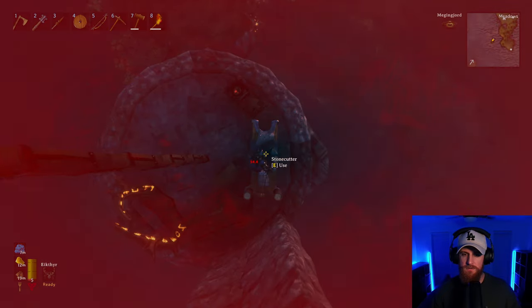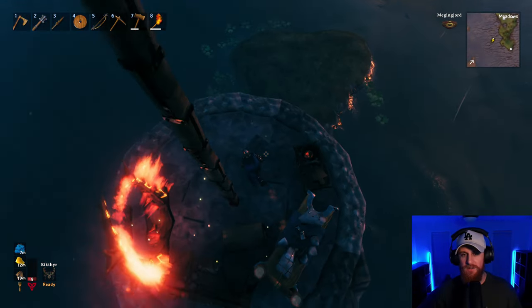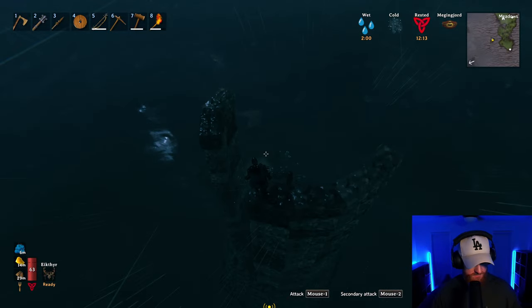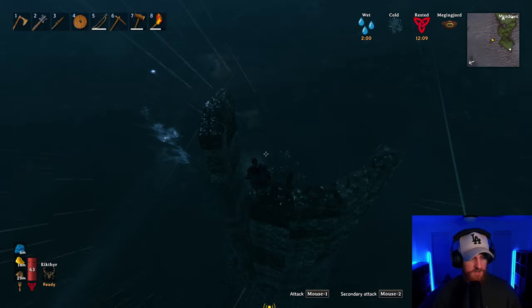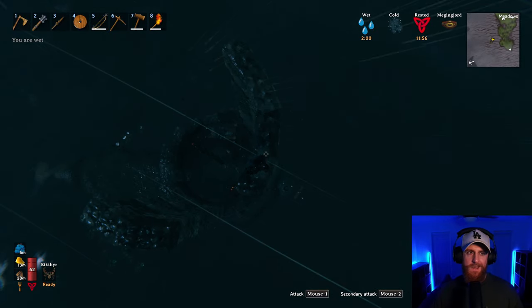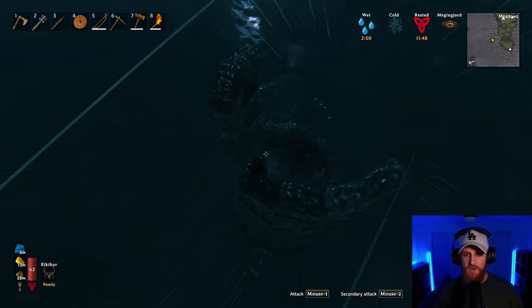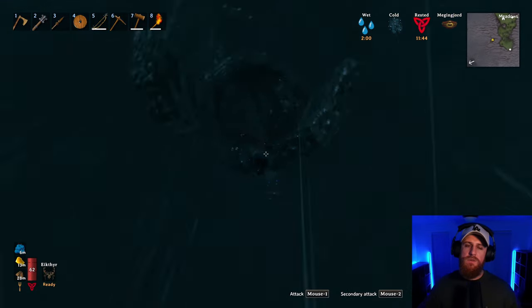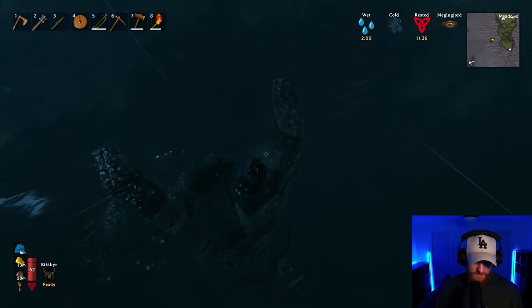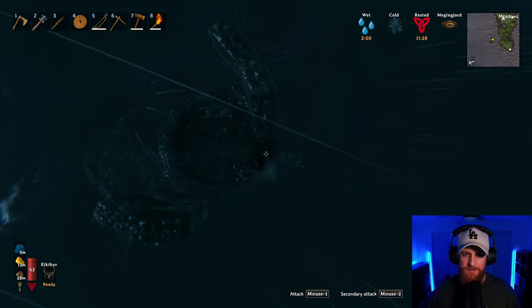Will I die if I fall from here? Good thing I landed on the stone cutter — 5 HP! This actually isn't that expensive in stone, which is weird. Each row is about one stack of stone and I can carry four stacks at a time, so it'll be about five runs to get all the stone done. The stone castle was way worse — this is actually pretty cheap by comparison.